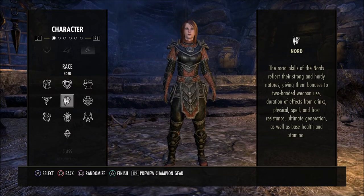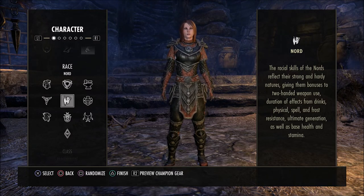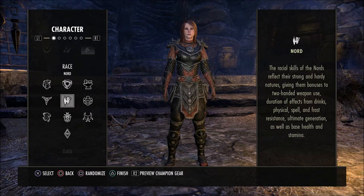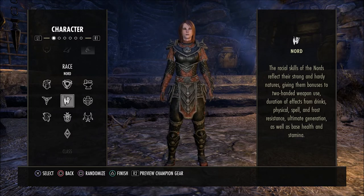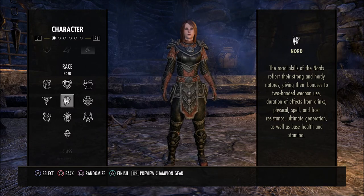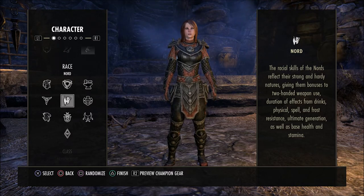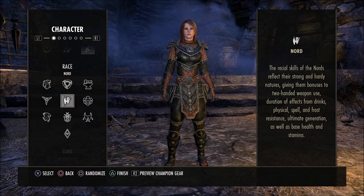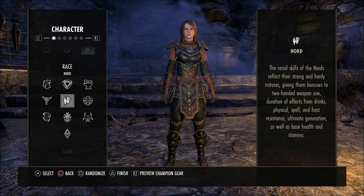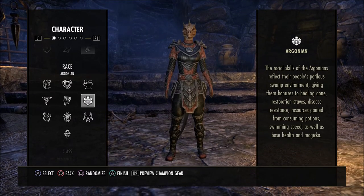The Nord has become a fan favorite for tanking. You get a bonus to two-handed weapon use, duration effects from drinks, physical, spell, and frost resistance, ultimate generation, as well as base health and stamina — you can see why everybody likes these as tanks. They're also very good as stamina characters, damage dealers or tank-style characters in PvP. Don't be fooled though — you can use them for other things. I've seen people use magic-based Nord characters, like a Sorcerer or Necromancer, building a healthy magic damage character that benefits from that ultimate generation and resistances.